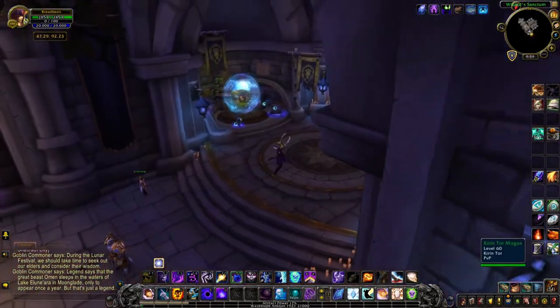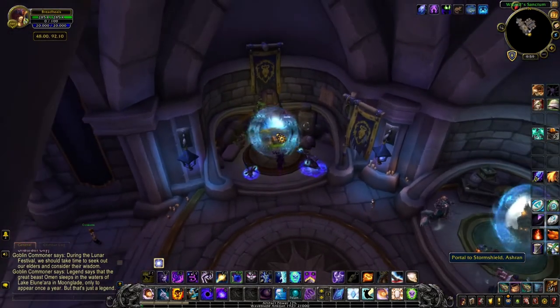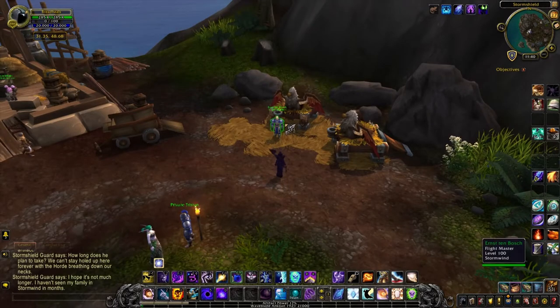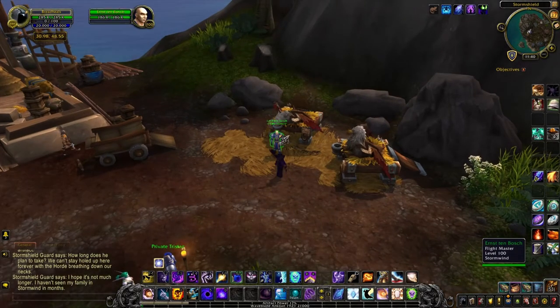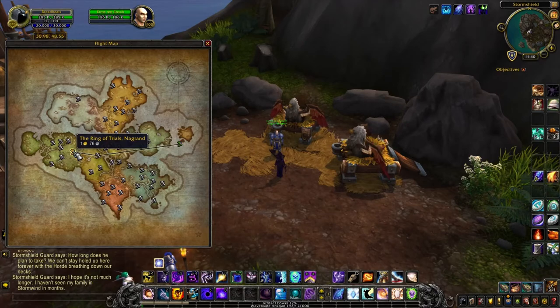Head south inside the tower and click on the portal labeled Storm Shield Ashran. Once you've ported to Ashran, you'll talk to the flight master there and you'll see that you'll fly through Shattrath and then on to the Ring of Trials in Nagrand. This will land you within walking distance of Pepe.